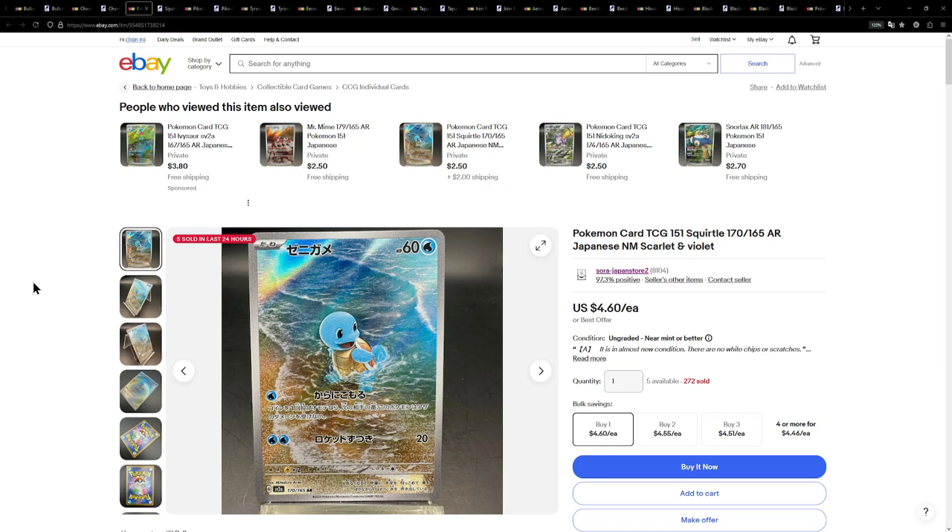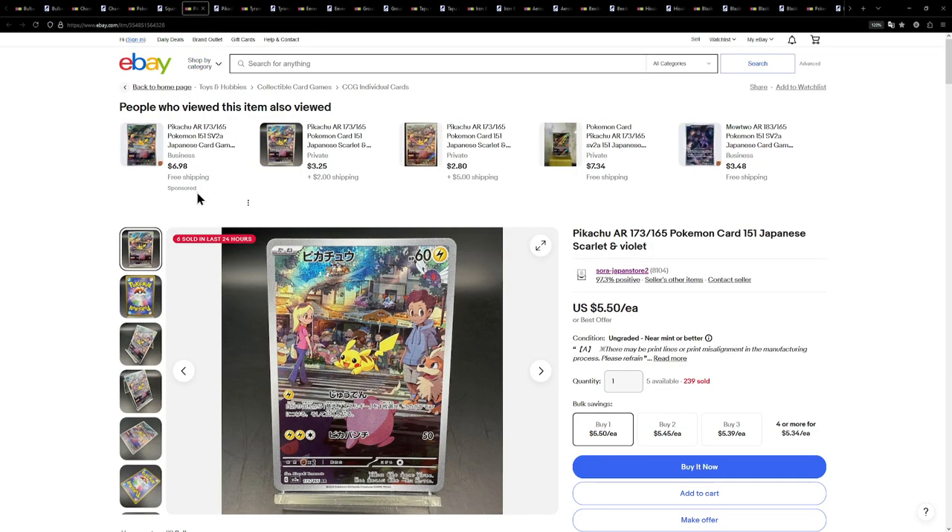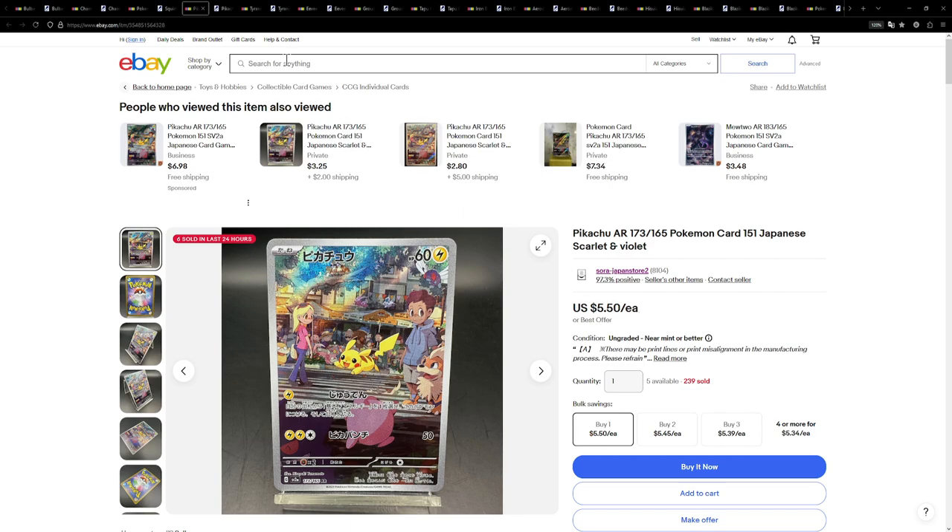Now we've looked at the other two starters from the Gen 1 era. Here is the third one with Squirtle, this one being available for $4.60 or €3.50 respectively. Last but not least, we can't forget the Pikachu on the Gen 1 starter side, this one being available for $5.50 or €4 respectively.